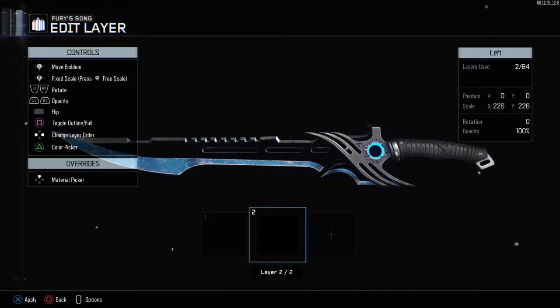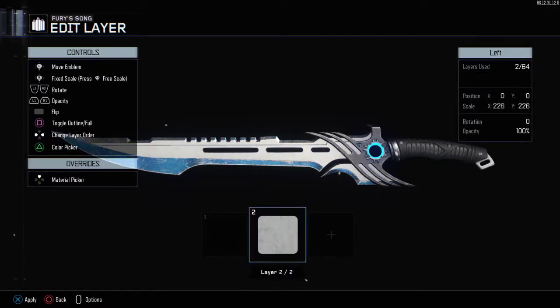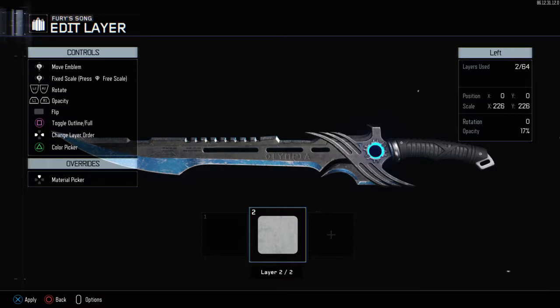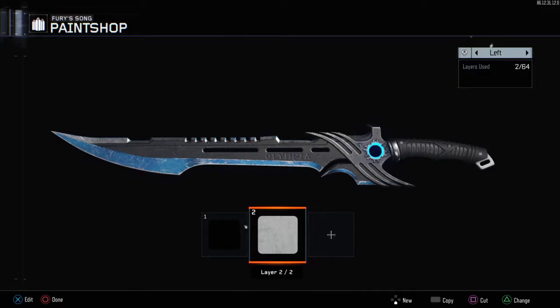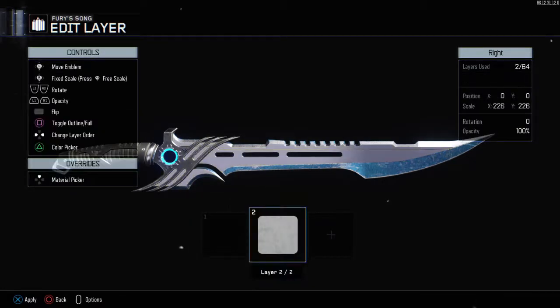Click the second one, click D-pad up, and we're going to do chrome. Go to the second color — not this one, but the lighter one. Click L1, or I think it's LT on Xbox. Then send the opacity all the way down to 10. Do the same thing on this side and set the opacity to 10.